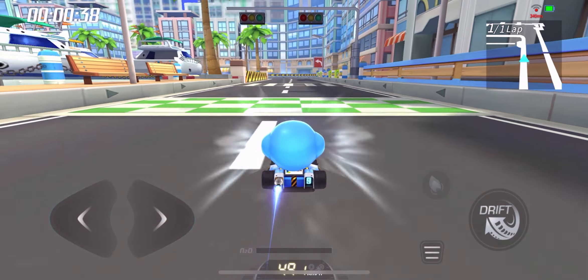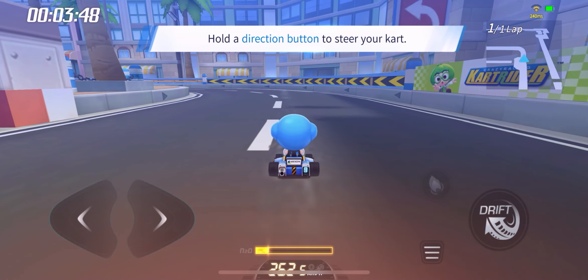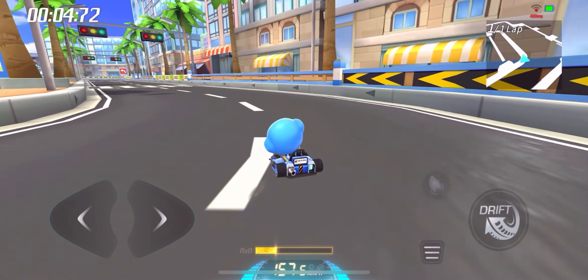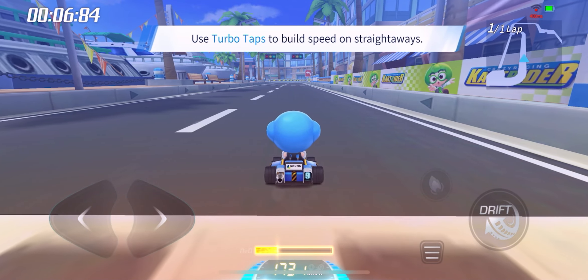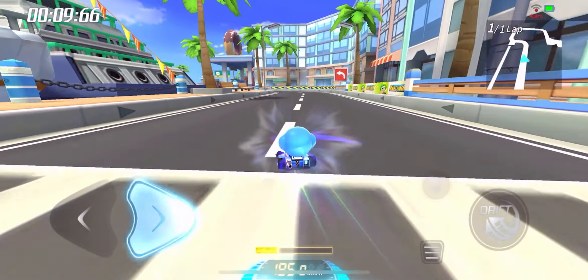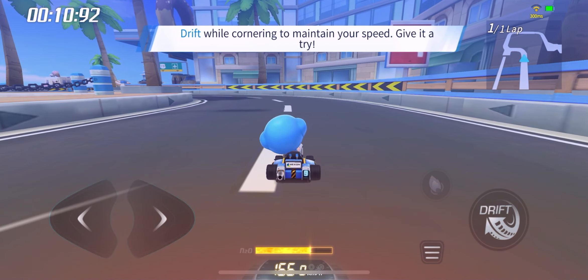Tap here to get moving. Hold the direction to turn. Hold the left button. Use TurboTab to zip down straight away. Hold the blank area of the screen until it triggers TurboTab. Nothing beats drifting through tight turns. Let's try it out.